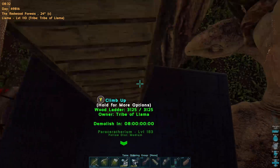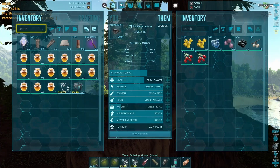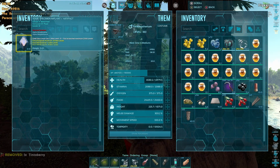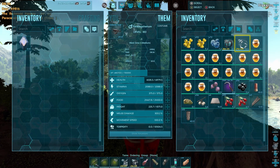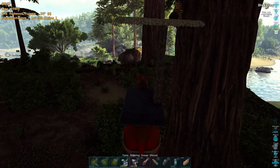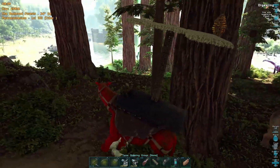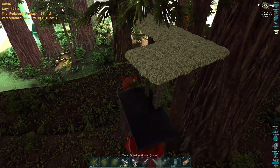Pod the bear, climb down the ladder, hop on the parasaur, put the honey in the parasaur's inventory because it'll last longer — it reduces the spoil timer on it and you'll get just over an hour on it when it's inside another creature. On the next beehive — there happens to be one just around here on this little skinny tree, so let's trundle around there.